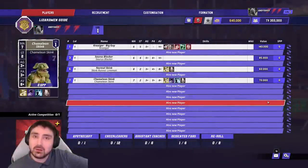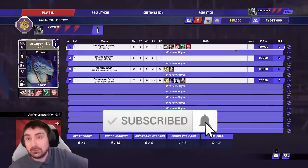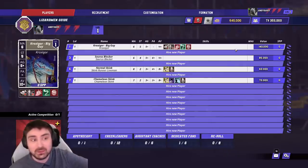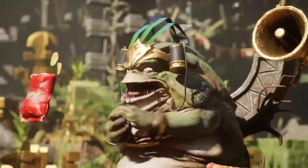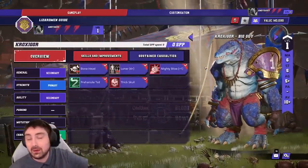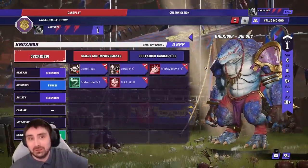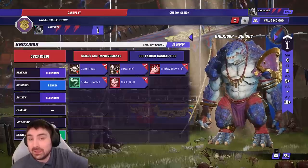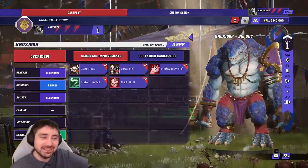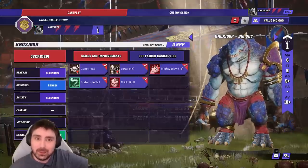Let's introduce the players and talk about how to level them up. Lizardmen have changed slightly since Blood Bowl 2 — we only had three different positional types. With Blood Bowl 3, we've now been introduced to a fourth positional: the Chameleon Skink, which we'll get to at the end. First, we're going to introduce the Croxigor. This is the obligatory big guy — you'll be taking this in all rosters as soon as you can get hold of him. Arguably one of the best big guys in the game, though the Rat Ogre on Skaven might have something to say about that.